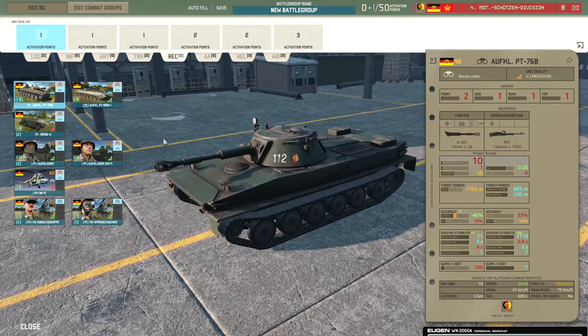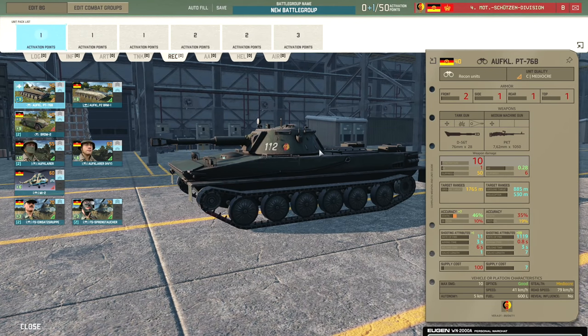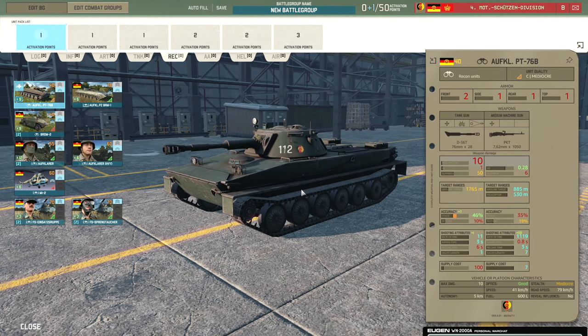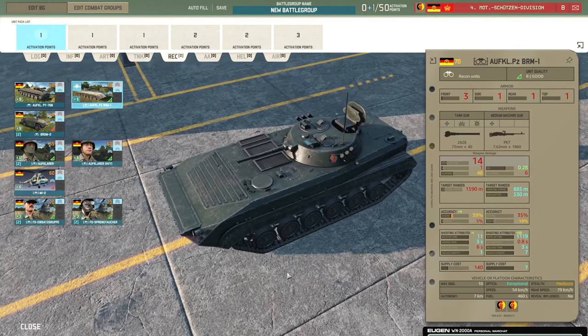Recon tab — a few new units here. We've got the Alpha Color PT-76B, which is just a PT-76 with the D-56T gun at only 10 penetration — similar to the Scorpion in use, providing close-range fire support for infantry against armour and transports. Good optics alone probably isn't worth it. Then there's the BRM-1 which does have exceptional optics, similar to the Fuchs Rassit — the Soviet equivalent. Pretty nice.